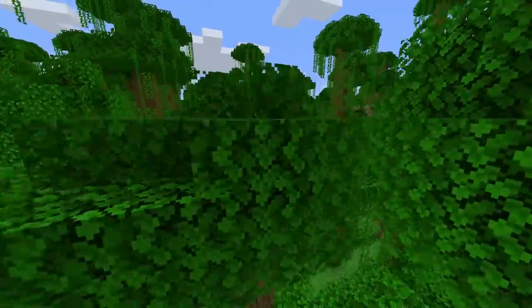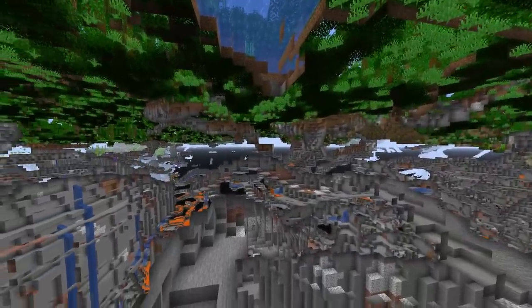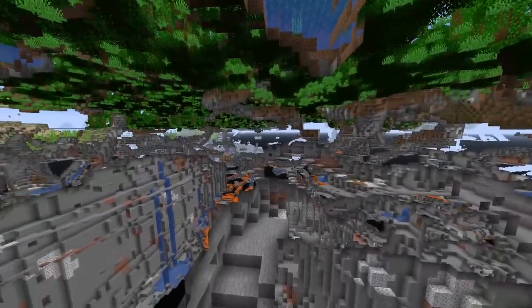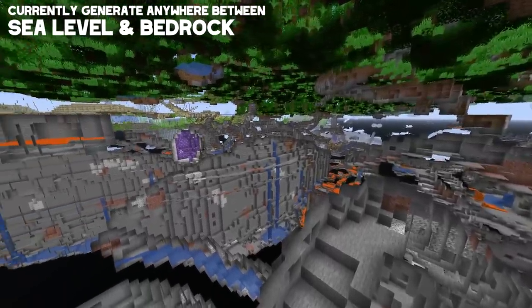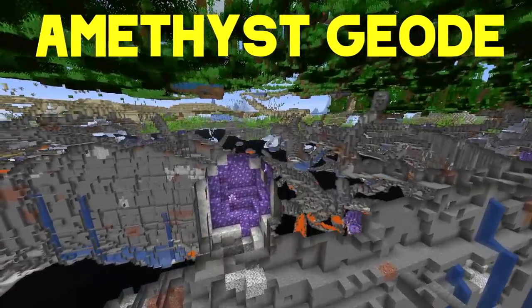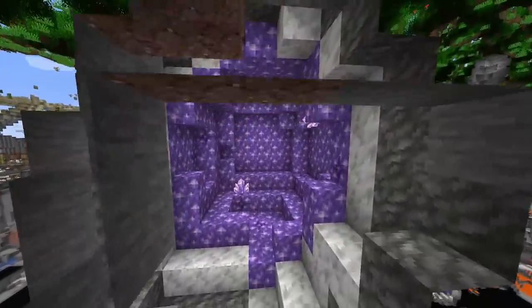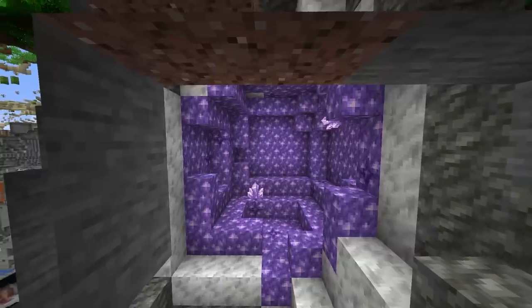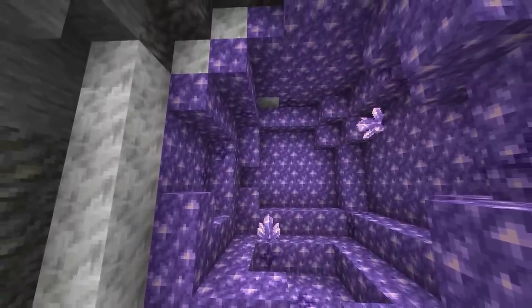When talking about amethyst, we should definitely start with the amethyst geodes. To get amethyst, you're going to need to go underground. Amethyst geodes can generate anywhere from sea level to bedrock, so there's quite a range. That generation might end up getting changed later on, but for today, this is an amethyst geode right here.